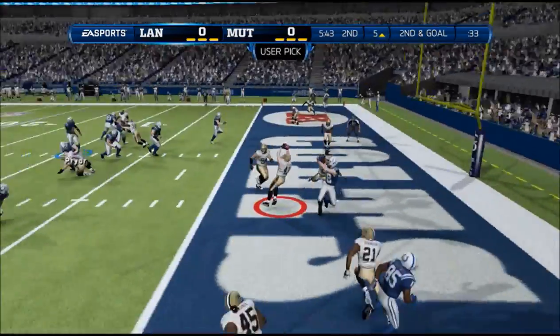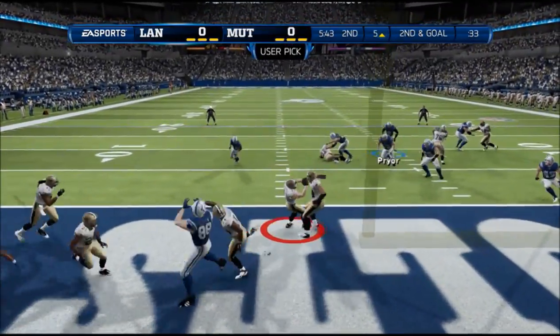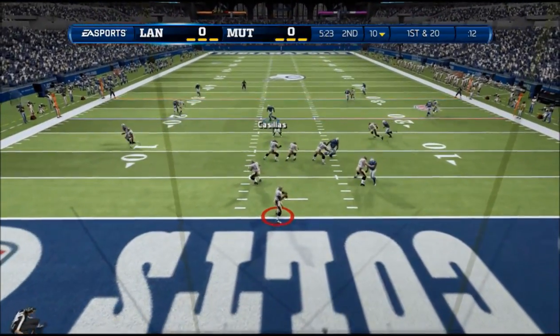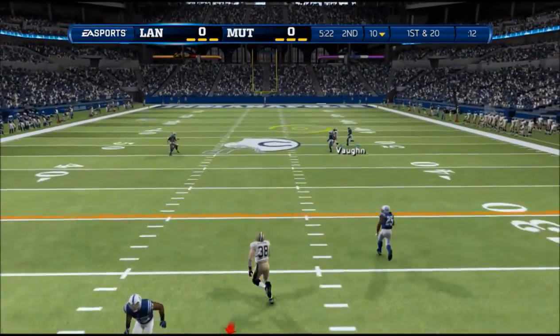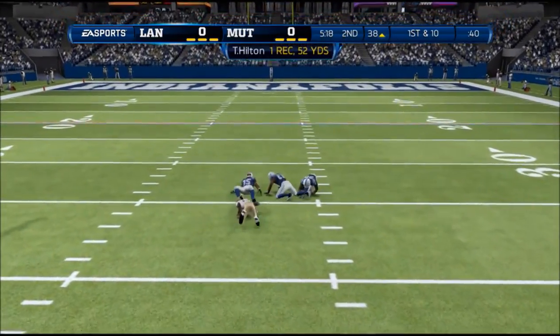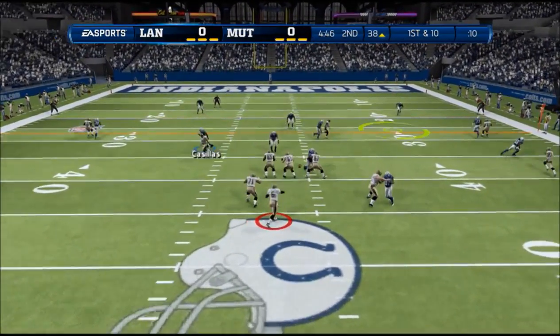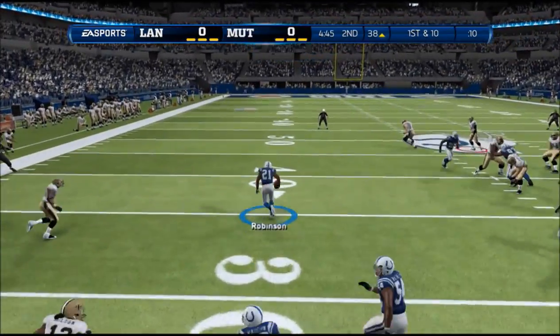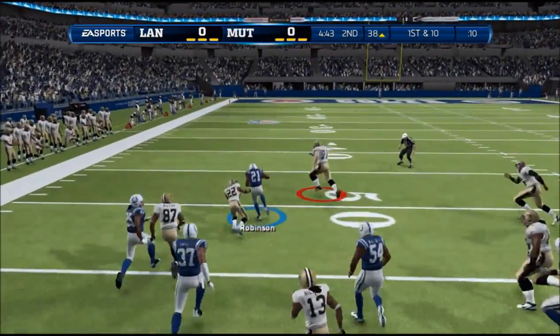OJ Simpson Jr.! And then I try to get cute — I try to force it in the window. Pryor doesn't have the throw power. I should have just kept running. And then my guy does a little moonwalk instead of going up for it — I'm mad. But then Josh Robinson makes up for getting burned. My team makes up for it.